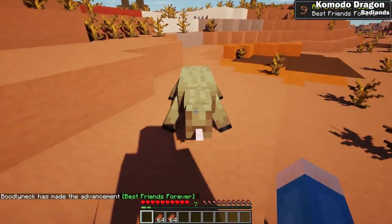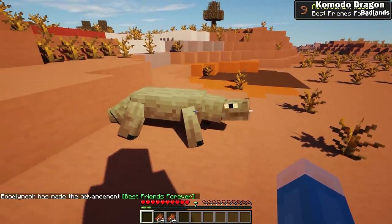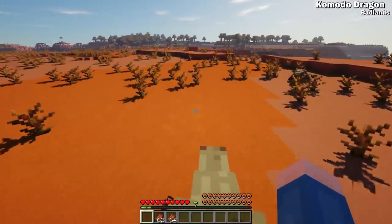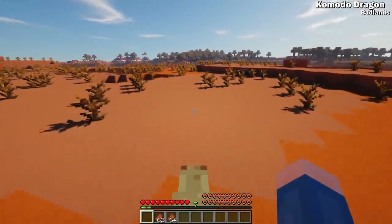These guys love rotten flesh and will eat stacks of it. If you feed them enough, it will eventually become tame to you and can be used as a surprisingly fast mount.